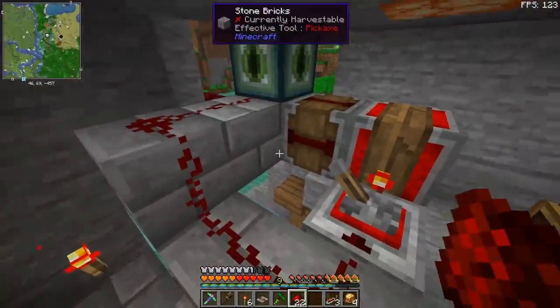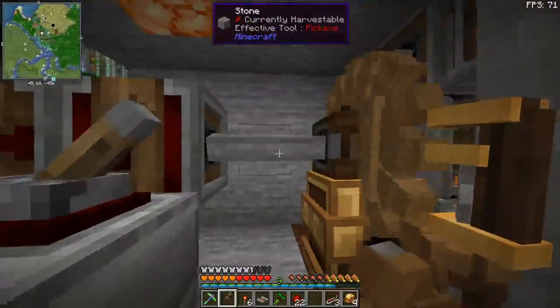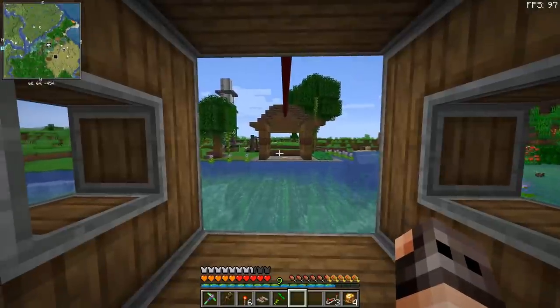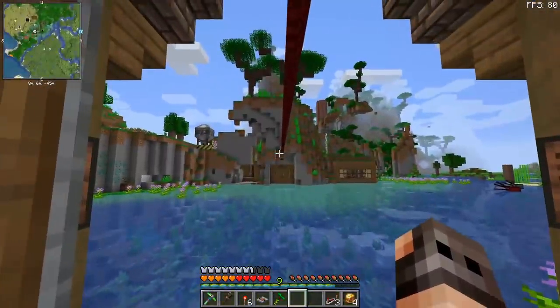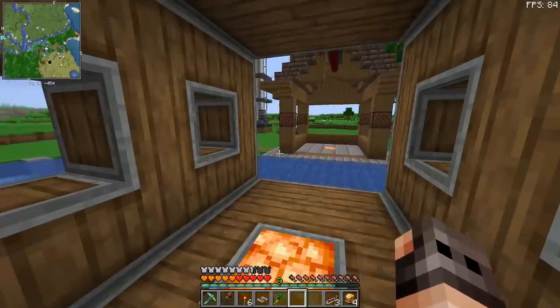We just need a redstone line to toggle it. I press the button, we go to the other side - a very pleasant journey. We do whatever we have to do, and whenever we want to go back, we just go back inside the gantry carriage and look at the Ender Overseer. We go back. I kind of like it. It's a stupid bridge, I know.